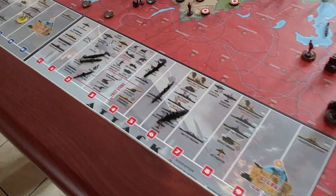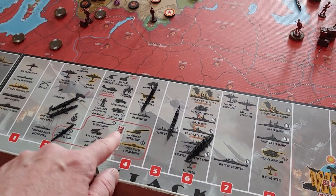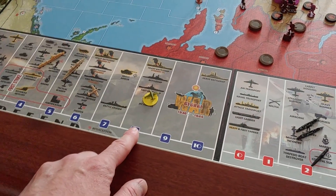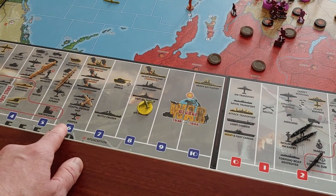We've got a coastal defense ship, a light cruiser, a destroyer, a coastal sub, and two torpedo destroyers against two jet fighters, a fighter, a light cruiser, and a destroyer.